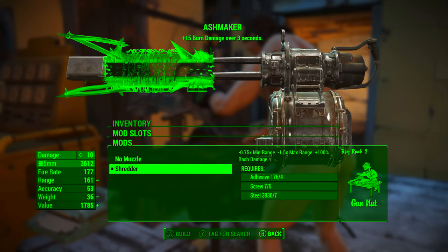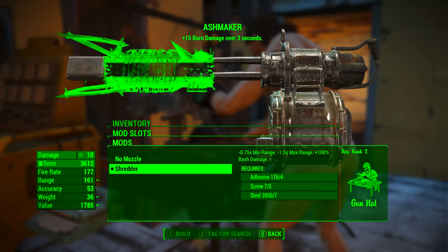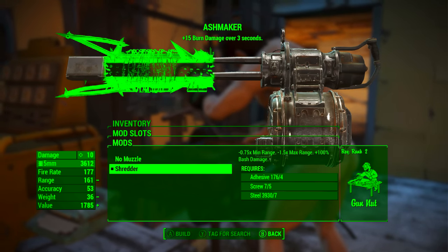And finally we're going to be going with the shredder. This reduces minimum range by 0.75 times, reduces maximum range by 1.5 times, and increases bash damage 100%. And it also looks bloody brutal.